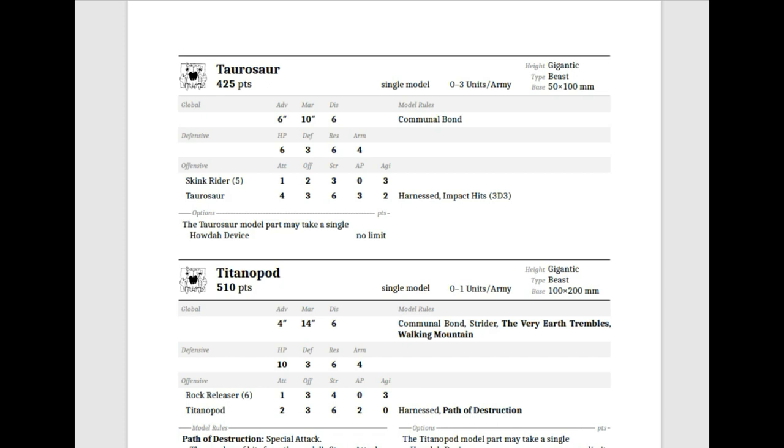The Taurasaur is nearly unchanged. At 425 points, single model, 0–3 per unit. It's a Gigantic Beast on 50x100. Advance 6, March 10, Discipline 6, Communal Bond. HP 6, Defense 3, R6, Armor 4. It has 5 Skink Riders as normal Skinks. The Taurasaur itself has 4 attacks, Offense 3, Strength 6, AP 3, Agility 2. The big change is it has Impact Hits 3D3, which is crazy and awesome. 3D3 impacts make the average so much more reliable and raise the ceiling well beyond a normal D6.